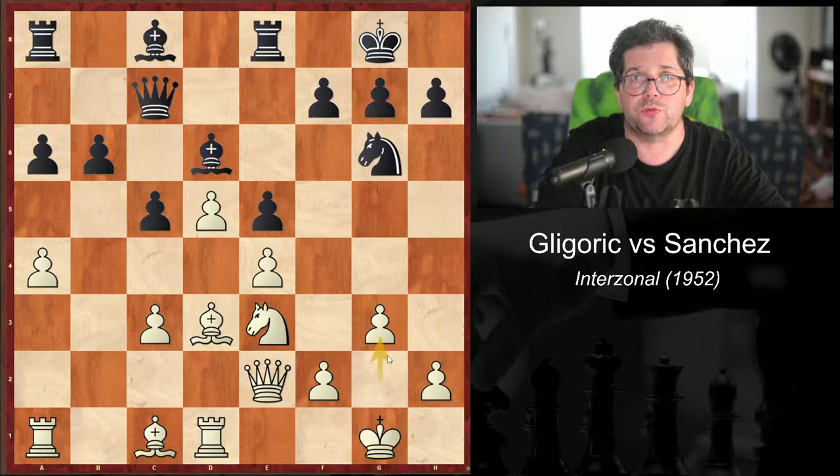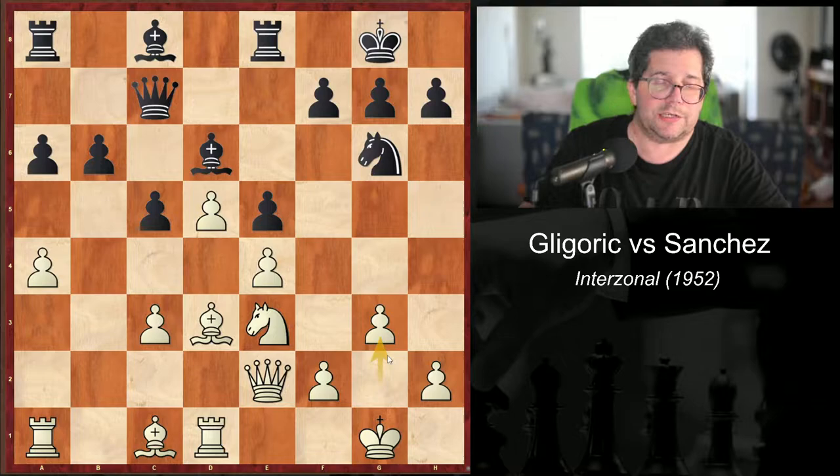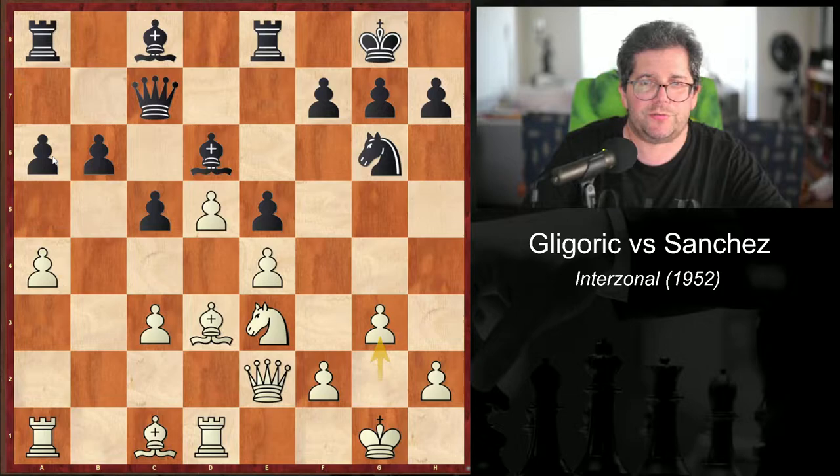It shows how flexible Gligorić is — the ability to allow multiple plans in play in case one of them doesn't pan out. Of course, you don't always have that option of making a move that has multiple plans. And he cannot play the natural bishop d7, because a6 is kind of hanging — so a6 is in need of preparation. He points out that a5 is undesirable.